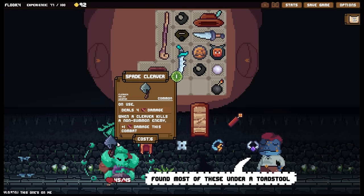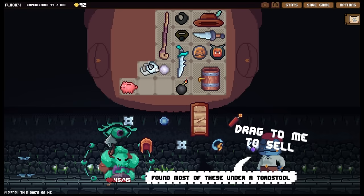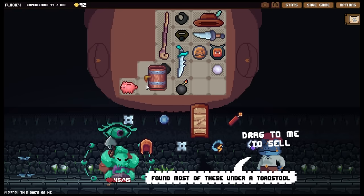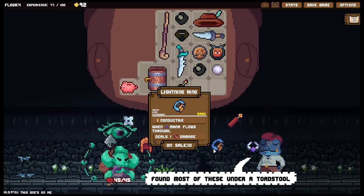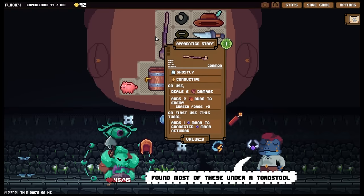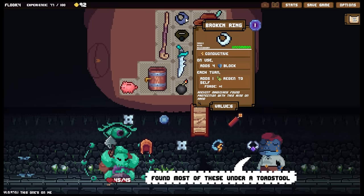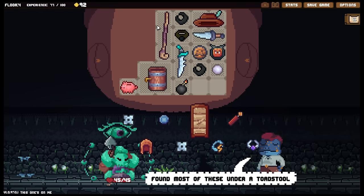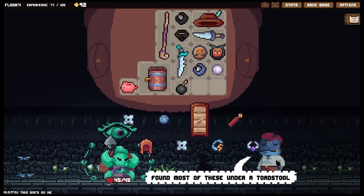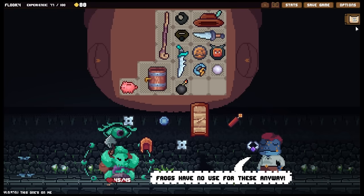Of course we have the spade cleaver. I've got the hat. I think I need to reorganize a bit. I still need that above me. Ultimately I just need to level up. But this lightning ring is nice - when mana flows through deal one damage. I would need to position it particularly well - past the staff with a mana gem on either side. We need to level up to make it work but that free damage - I'm not going to use both of these in the same turn - so I think I will get rid of the broken ring and purchase the lightning ring in its place.